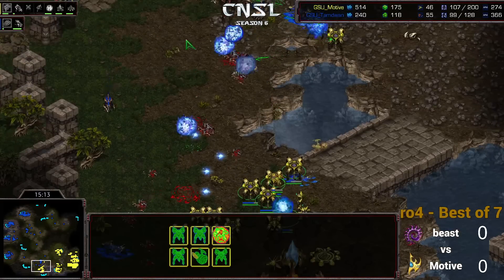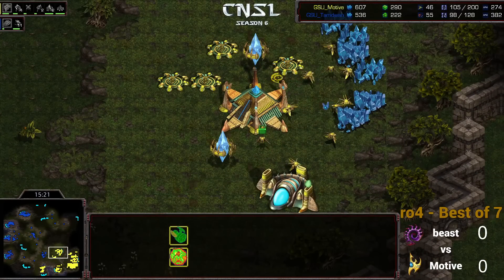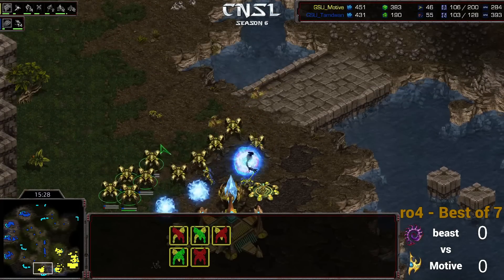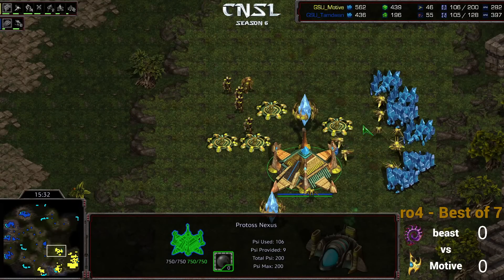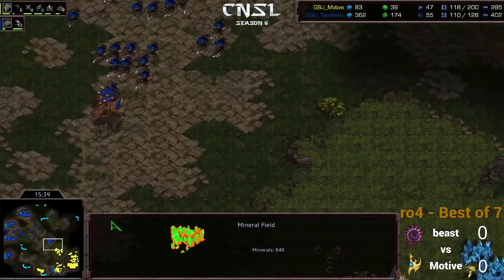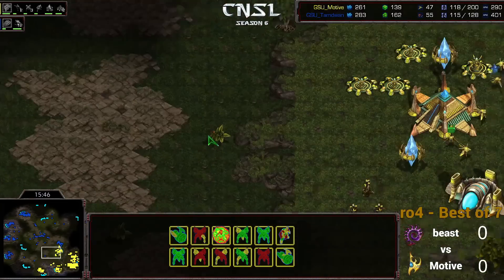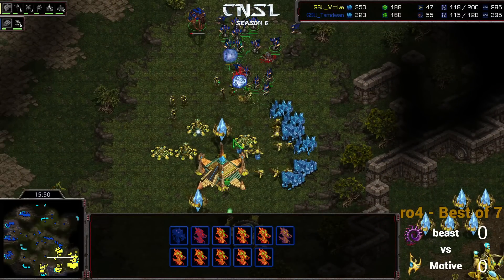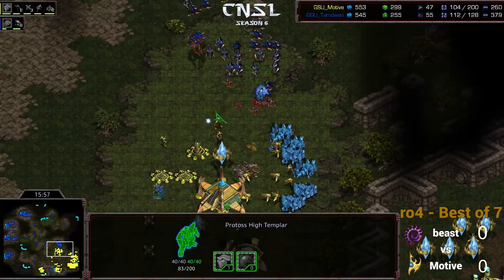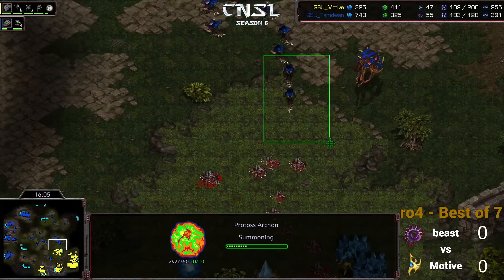Beast right now is macroing heavily but not getting any additional upgrades or tech — he's kind of on kill mode, really looking to end this game. He starts a Carapace upgrade but isn't moving forward with anything, so he's going to have to get something done. Comes in with the Lurkers and the Hydras. Beautiful Psy Storms going down, hitting the Lurkers and Hydras — so many dead units, oh my god. Motive definitely looks like he's going to hold this without any problem right now. He does lose a few units straggling in the wrong direction. Getting at least a couple cannons at this mineral base — this base runs out very quickly on Sylphid, so if you take this as your third, you need to take a fourth very quickly before you think about attacking.